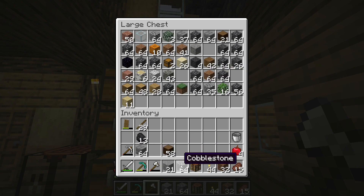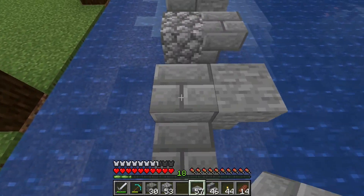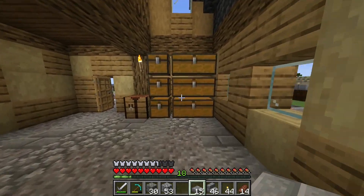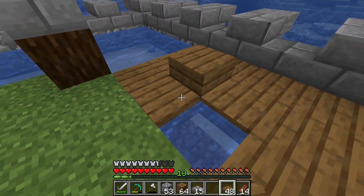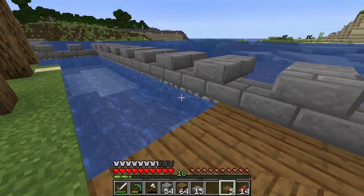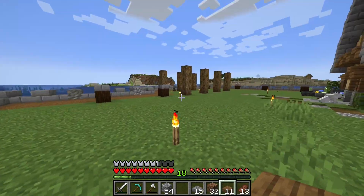Now that that's done, I wanted to start working on the outside wall of the boat dock. Let's fill this in and fix that. Let's sleep this night away. We'll place these all the way down — the wall is completely done. Now let's see how much spruce wood we can turn into slabs and fill this whole entire dock in.